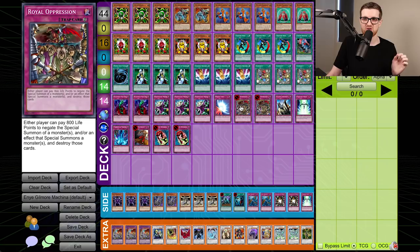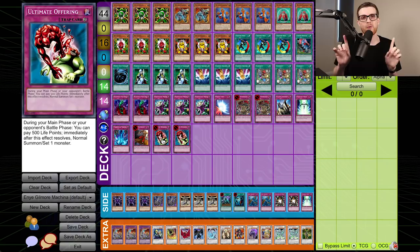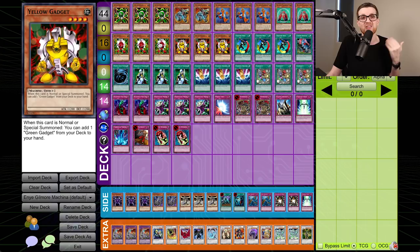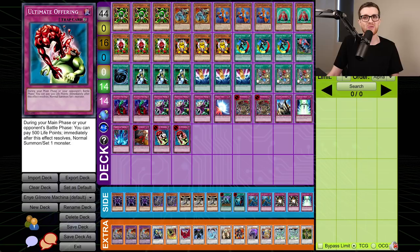Then we move on to the traps: two Bottomless Trap Hole, three Dimensional Prison, a Mirror Force, two Royal Oppression — still one of the key cards of the format. If we're able to set up with some monsters, a Solidarity, and a Royal Oppression, we may have the game on lock, because Joseph may not be able to get over how big these monsters are. A Judgment, Starlight Road, Torrential Tribute, Trap Dust Chute finally makes its way into the main deck, and two copies of Ultimate Offering. For anyone who doesn't know, Ultimate Offering only works for the player who is activating it — there's a lot of misconception around how this card works. This card is good both offensively and defensively: we can keep searching and summoning gadgets with Ultimate Offering for big damage, and defensively, if Joseph thinks he can kill us, we can Ultimate Offering summon a gadget in the battle phase to soak the hit.